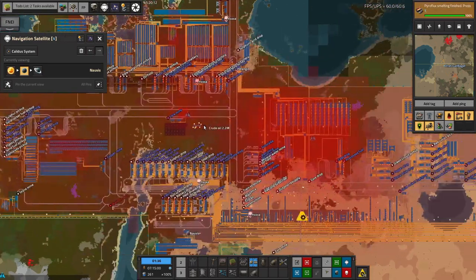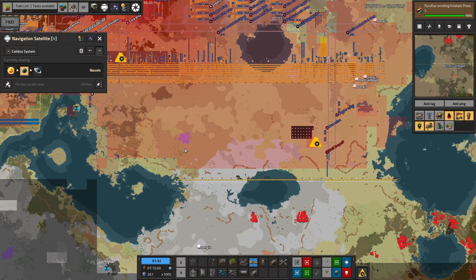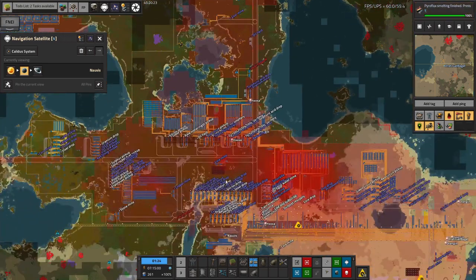This means we've essentially got all of the pollution being kept inside - well, inside that wall of filters. Anything that creeps out is immediately sucked up and dealt with. This is why we've managed to expand this far out and still have very small biter nests outside our area - we are working very hard on keeping the air clean and therefore not exciting the biters too much, which means they tend not to come in and start biting chunks out of the base.